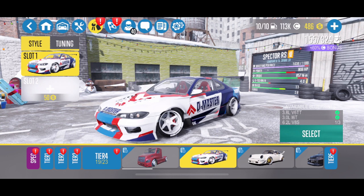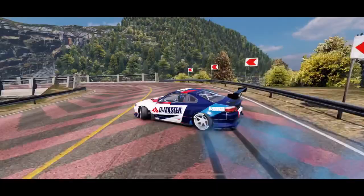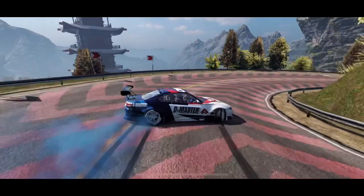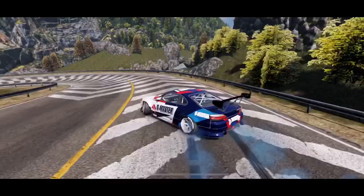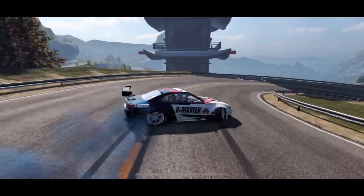The S15 — the Spectre RS. This thing is probably the most nimble car, and the way it responds to inputs, I'm able to put it just about anywhere I want to. That's why you're seeing more wall taps with this car and closer proximity to the outer zones. When you want to put it somewhere, it goes there and does it really well — it's really steady. There's a reason this is probably the most infamous drift chassis out there, and it shows in the game.